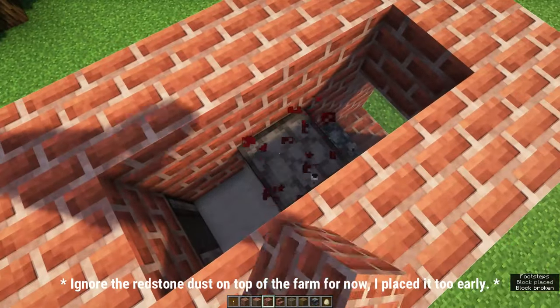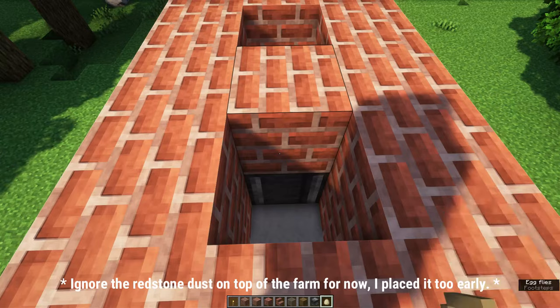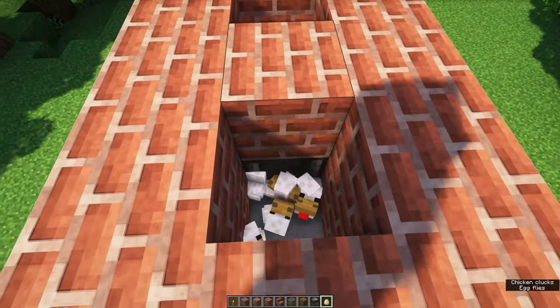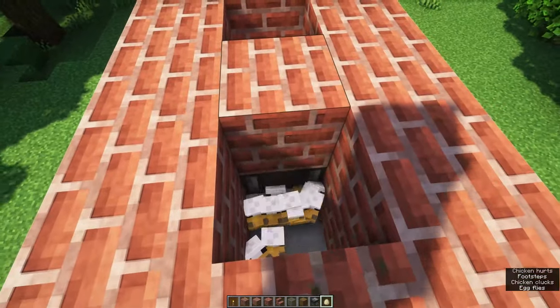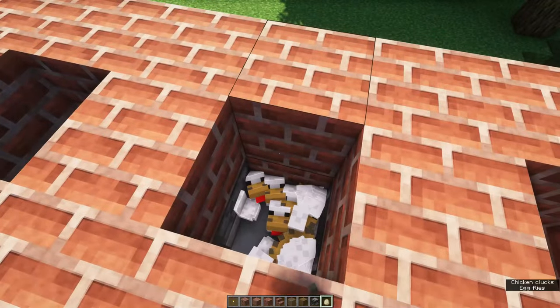It's now time to add your chickens. Make sure that you create a box around the carpet of 2 blocks high. This is where you get your eggs and start hatching those. You should end up with 24 chickens. This is the maximum amount of chickens the farm can hold before entity cramming starts killing off your chickens in this spot.